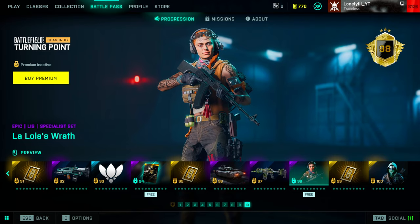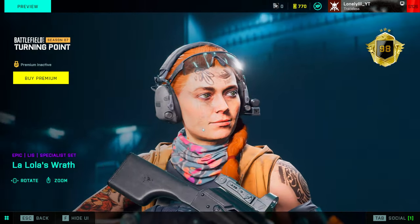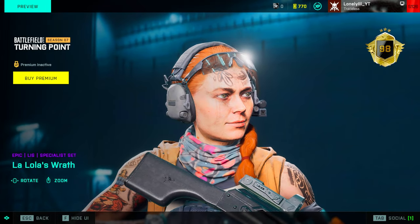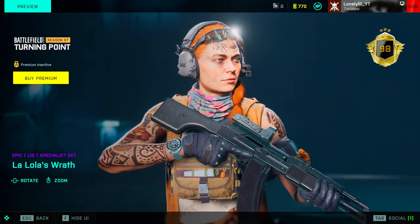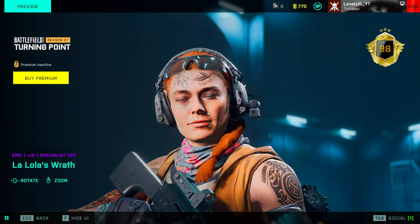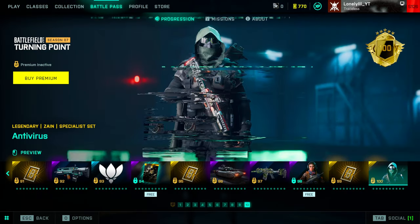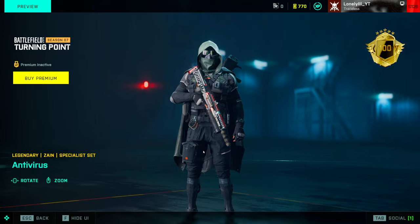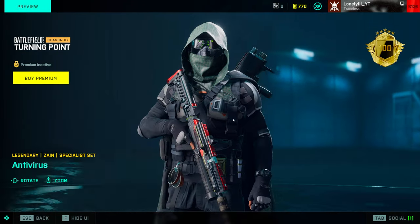There's a player card and background that would go well with the new Crawford skin if you're running it. More coins, a tank skin that also looks cool, and a Rao auto skin that looks ugly. Then there's the free Lis skin — but honestly it looks terrible. The face tattoos are just too much; maybe if they removed them it could work, but as it stands it's super ugly. And then more battlefield coins.